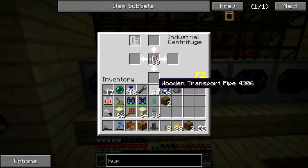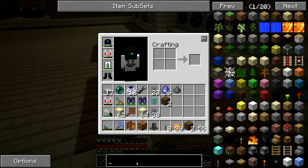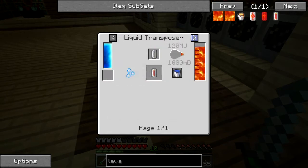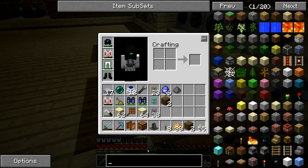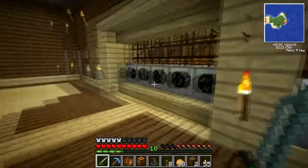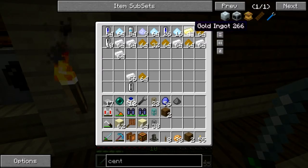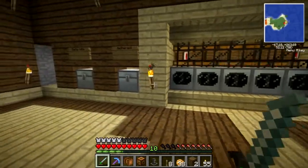The liquid transposer takes the lava in its raw form and puts it into the empty cells, and that goes over here, down into the industrial centrifuges. When those centrifuge down, you get - well I'll just show you - lava. When you see it done, you get like I think 40 tin, some pyrite, one wolfram or whatever. It's a tin factory and I get a little bit extra - it's pretty great.